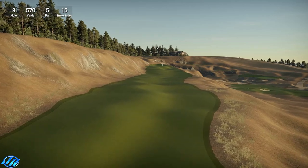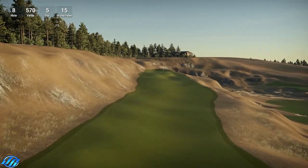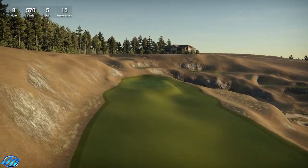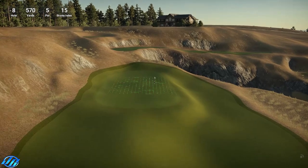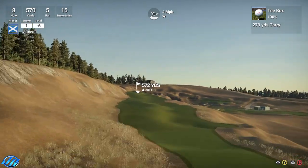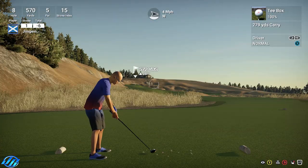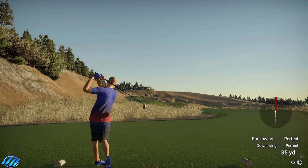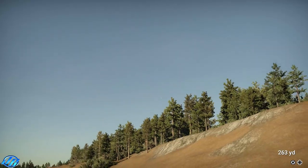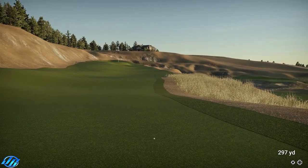Okay hole 8, 570 yards, par 5, stroke index 15. Again got a lot of slope left to right, very very bumpy fairway. And I see the clubhouse up there - it's pretty small for a clubhouse. All right I think we're gonna have to aim down to the bottom section here, or if it bounces off sort of the middle it should roll down a little flat area for me. It's looking good - that should be okay, stop that - that's fine.